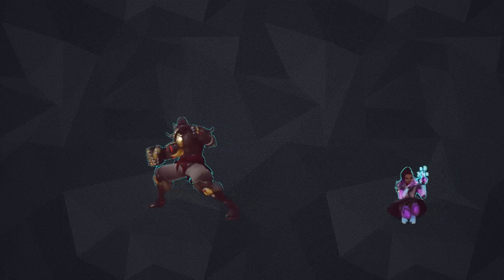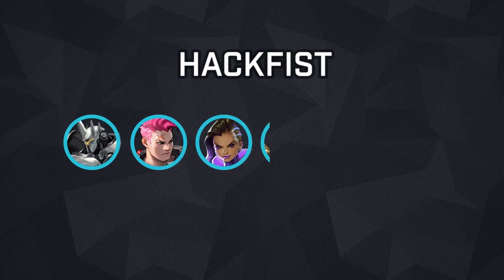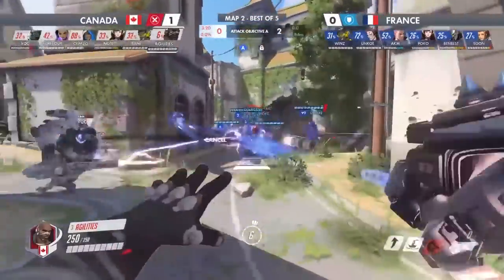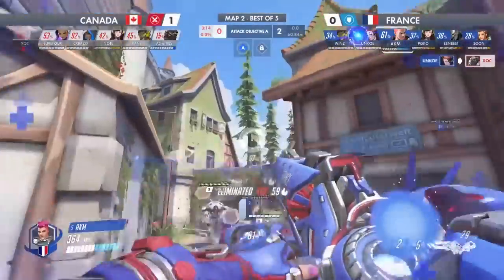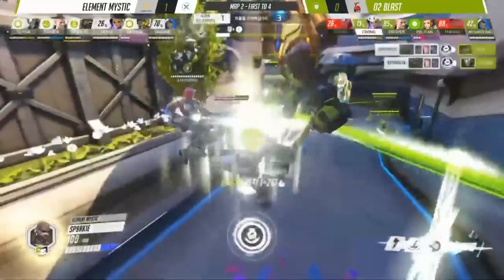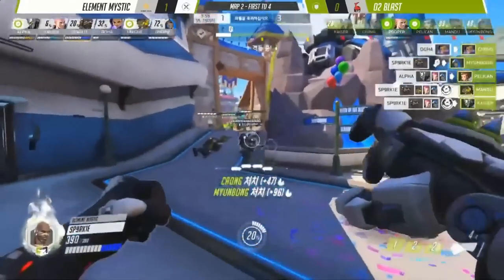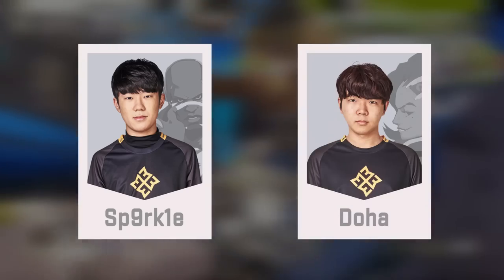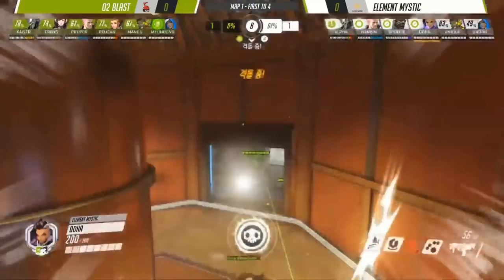The composition, commonly called Sombra Doomfist or Hackfist, comprises of Reinhardt, Zarya, Sombra, Doomfist, Lucio, and Ana. While the composition is certainly not new, having been used by Team Canada and Team USA in the Overwatch World Cup in 2018, this is the first time it has ever been used so successfully in Contenders. Part of the reason for its success is Element Mystic having Sparkle, the best Doomfist in Korea, and Doha, the best Sombra in Korea, on their roster. The other part is great synergy and awareness of how to use this composition.